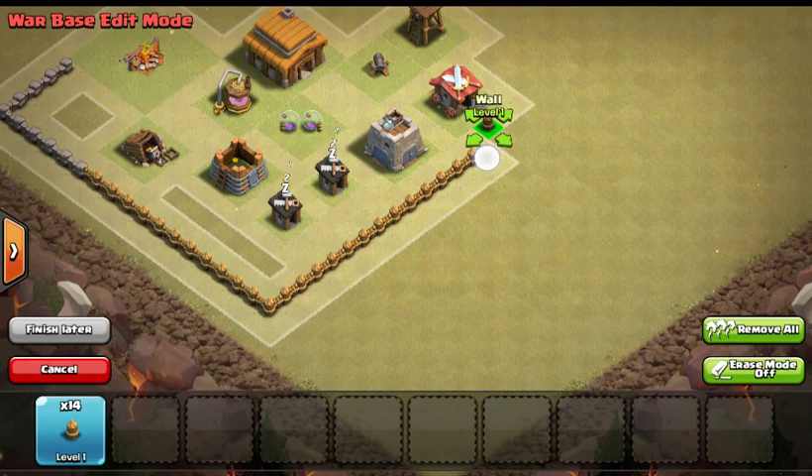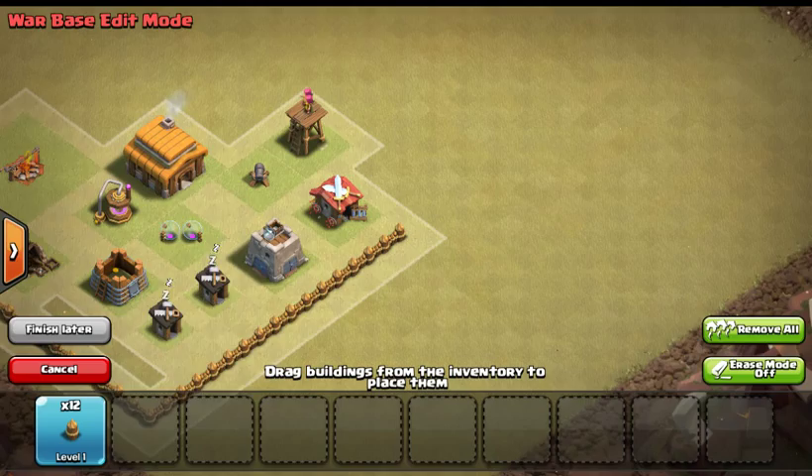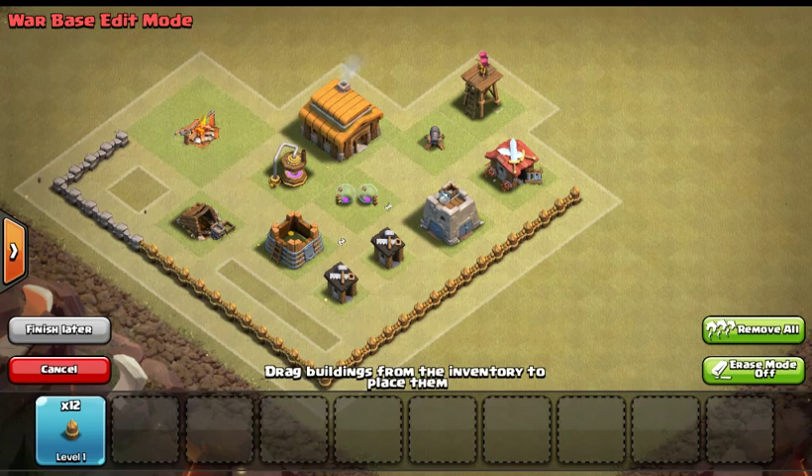If you want to join a clan, I'll set one up and I'll show another video about it so I can show you if I got a clan so you can join. I'll put a link in the description when I show you the clan, so you can search it up on Clash of Clans.